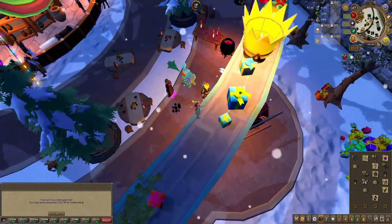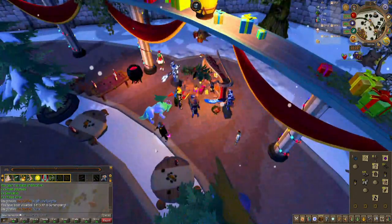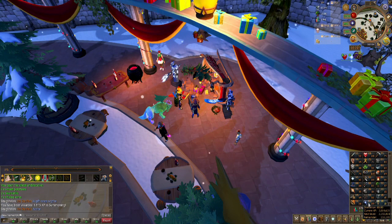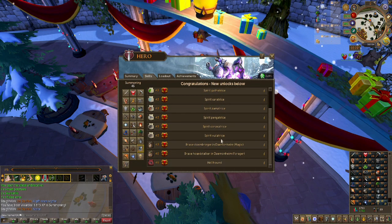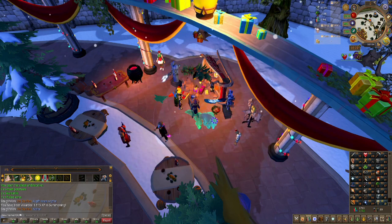I also turned in the paper from those keys and was able to get enough lamps to get to 45 summoning. I've been using my lamps on summoning, but I think I'm going to switch to prayer, because that's pretty expensive to train. I will be back with 75 woodcutting, hopefully.